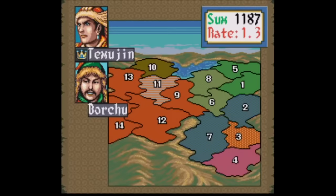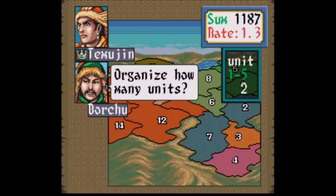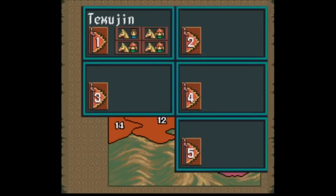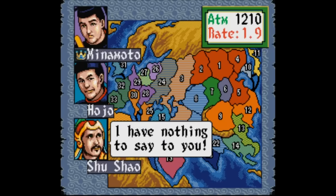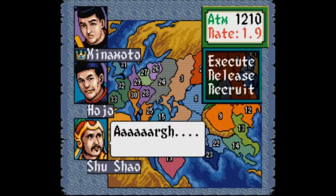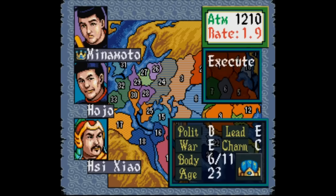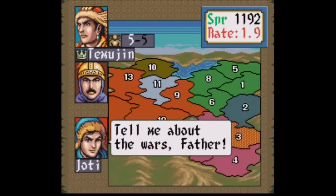There are four scenarios to complete: the first has you conquer all the tribes of Mongolia, the next two expand your empire further west, and after you unite Mongolia a fourth scenario is unlocked. If you lose in battle and have chosen no successor older than 10 years old, it's game over. If you die and your successor is old enough, you can continue on — which is kind of cool. There's actually a 'spend time with family' option to make sure your kids don't hate you.